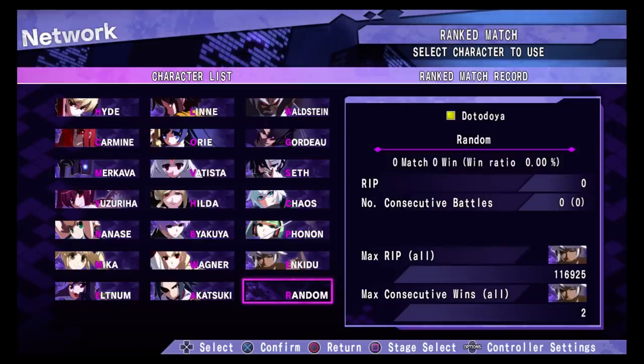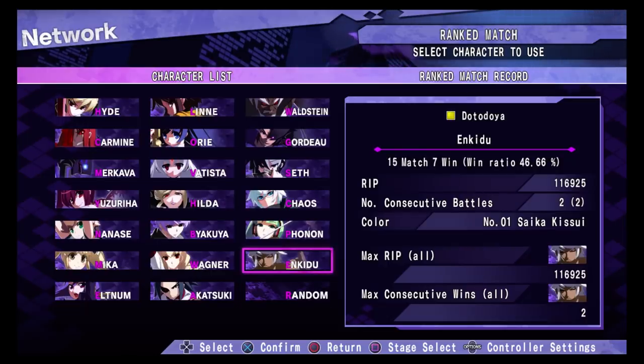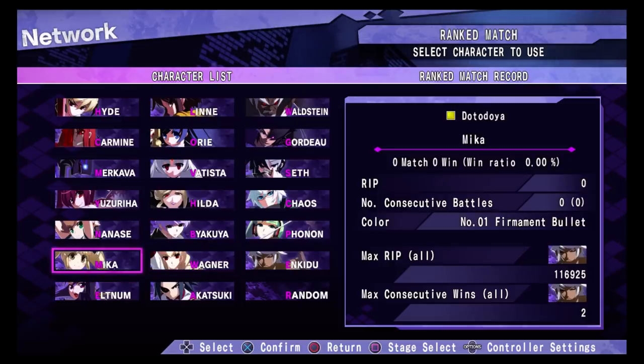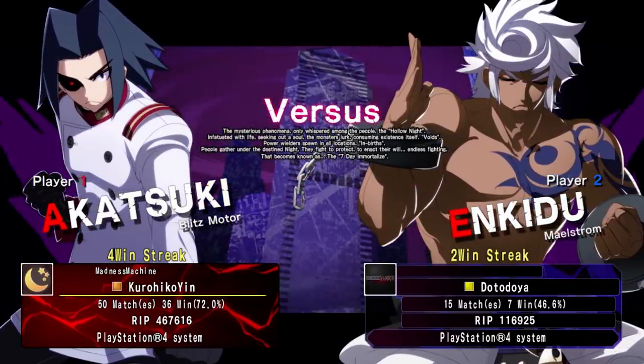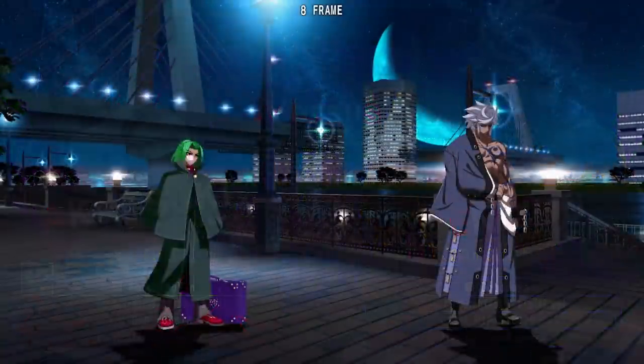So for our third game in the lineup, we have Under Night In-Birth ST. This was a surprise inclusion at EVO 2019 and has been doing very well — it has a very dedicated community, a lot of hardcore players that know a lot about the game. So who do you want to play? Go ahead and pick a character. This will be your first time even seeing Under Night, I assume. What is that? Is that a character? That is a character — I don't know if that's the one you should pick. This person looks pretty lethal so I'm going to be this person. We're on a two-win streak. Did you win twice before? Yeah, I play Enkidu.